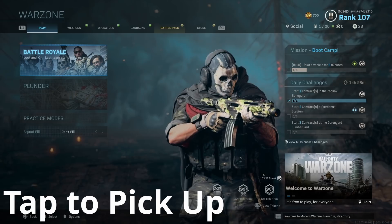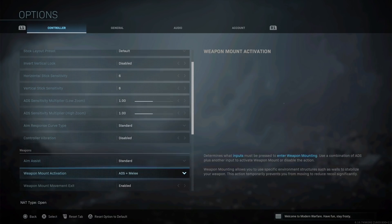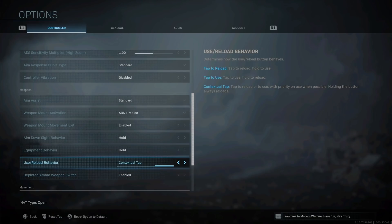First things first — set tap to pick up instead of hold. Go to settings and scroll all the way down until you find 'Use/Reload Behavior.' You want to turn this to 'Contextual Tap,' because if you turn it to the middle option that says 'Tap to Use,' you actually have to hold the square button to reload, which is weird. But if you change it to Contextual Tap, the game actually knows when you want to reload or use stuff, and you don't have to hold it for either one.